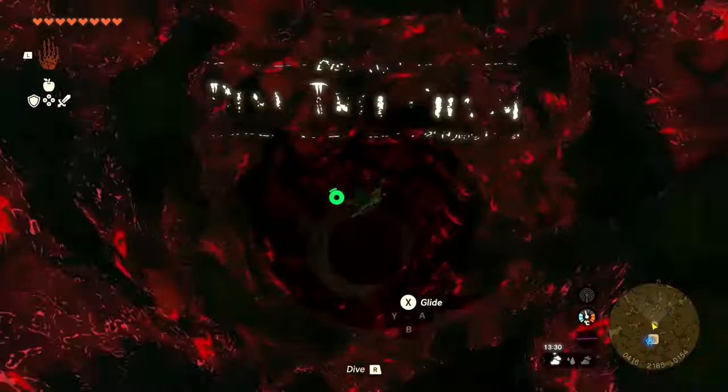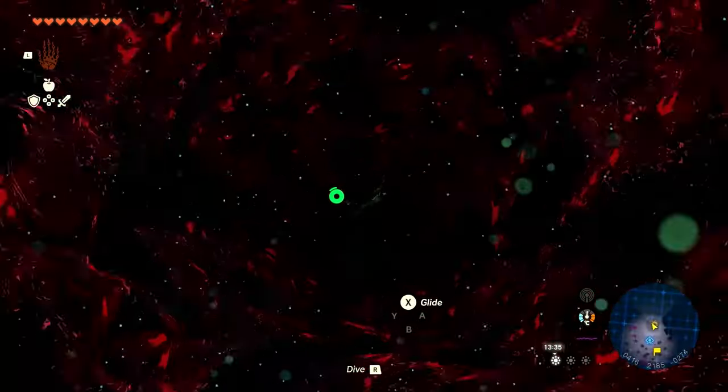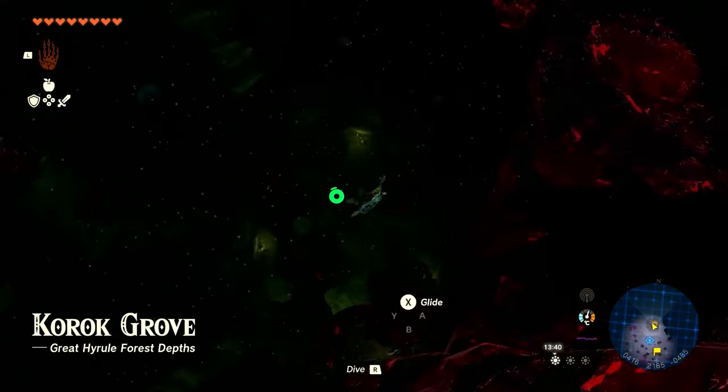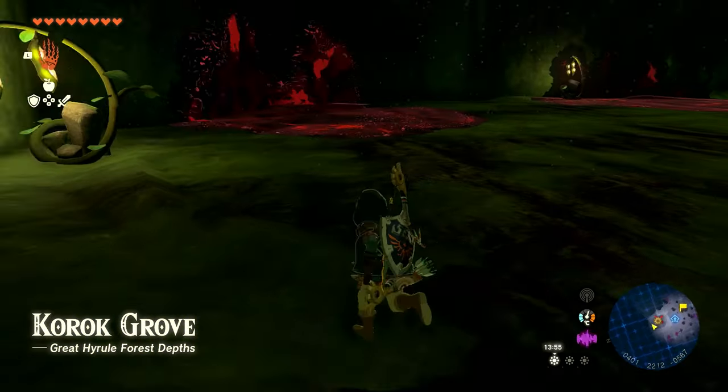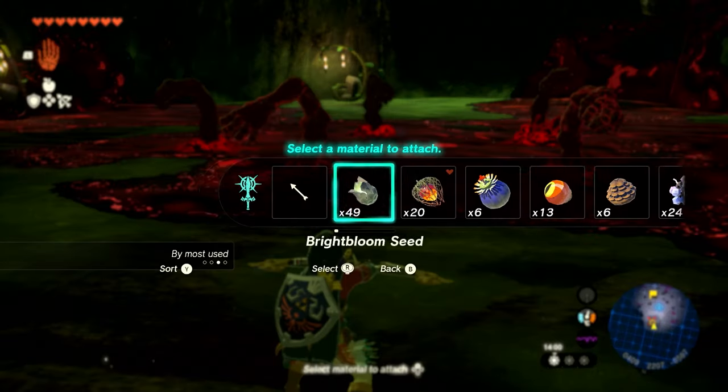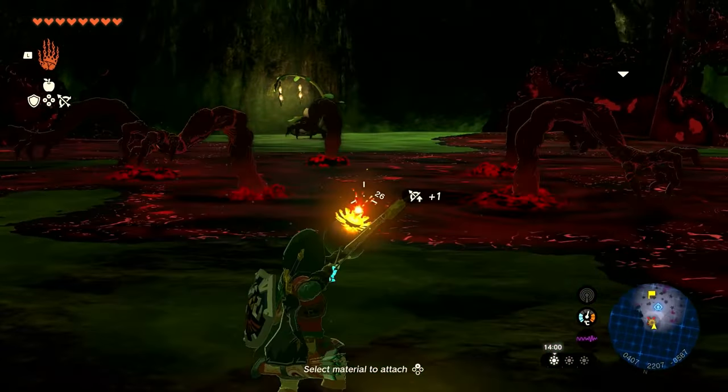You want to fuse weapons to make good blades to fight with. Bring at least six to ten bomb flowers — more if you can grab them. Also make meals to replenish energy, and cooking with Sunderlion also helps with gloom-afflicted hearts. Once you're prepared, jump down into the Deku Tree chasm.